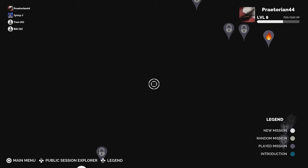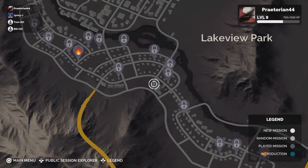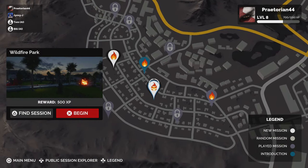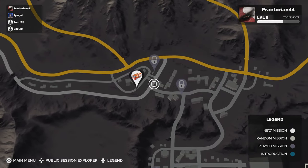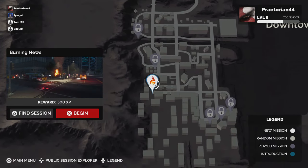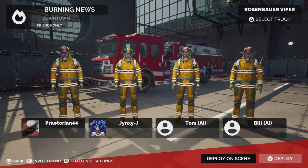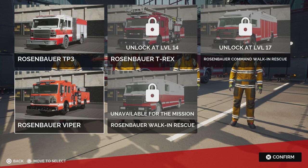We've got a couple of new missions unlocked, including Ladder and Elevation. There's also the Exploding Hot Dogs and the wildfire park. You can also select your fire truck — we only have one available, though there are others that unlock at levels 14 and 17. We decide to use the Viper for the next mission. The Viper sounds fast — and it is called Viper, after all. Not sure if the differences between trucks are mechanical or just cosmetic.